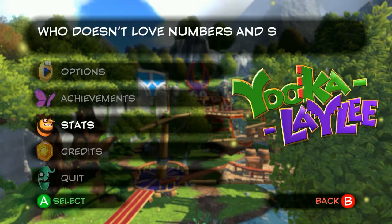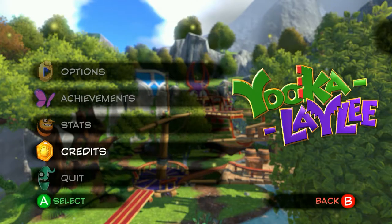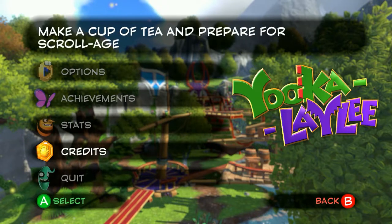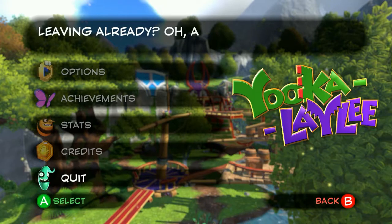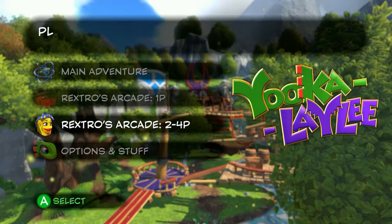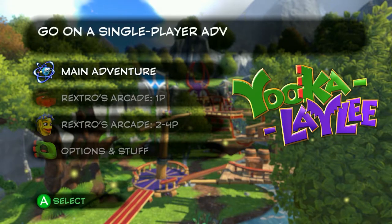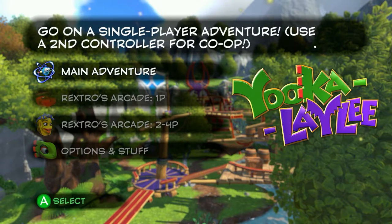By the way, this is a completely blind playthrough, obviously. I have watched about the first 30 minutes of the game, which is basically the Mumbo Mountain type area. I know what a couple of the worlds are because they showed them in pre-release videos, and I do know there are five worlds. I more or less know what the collectibles are, but I don't know where they all are. I know very little about the game, and that's pretty much the way I want it.